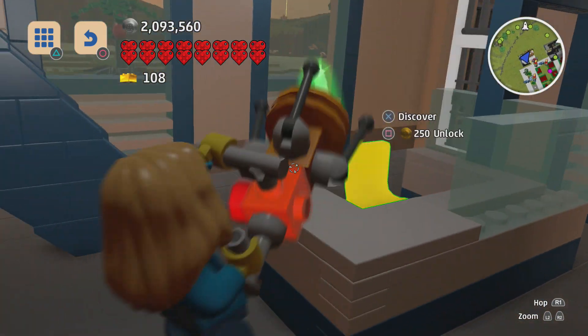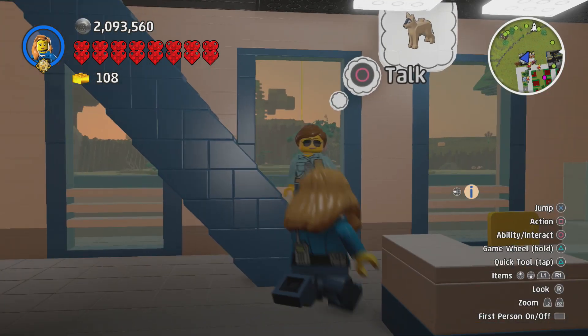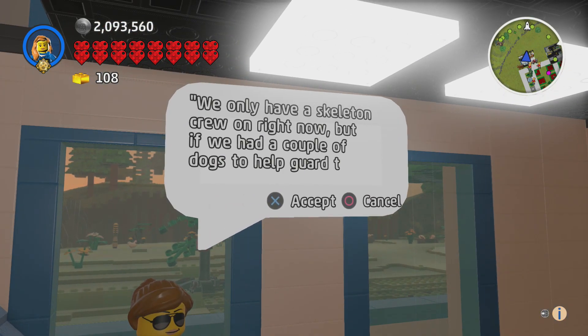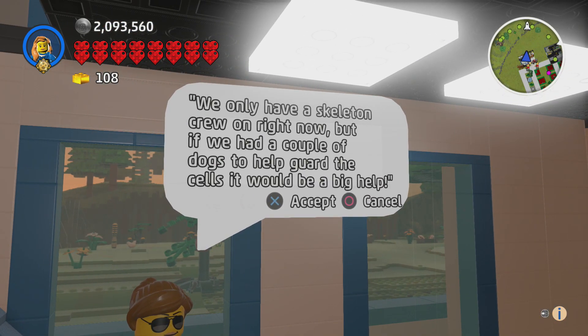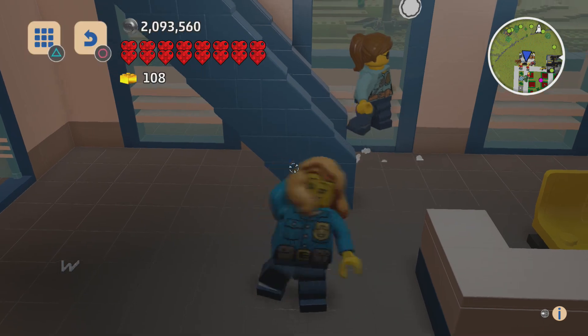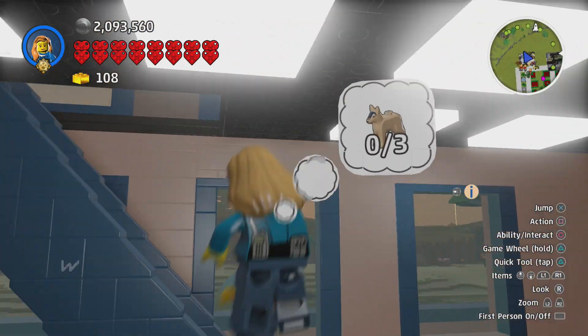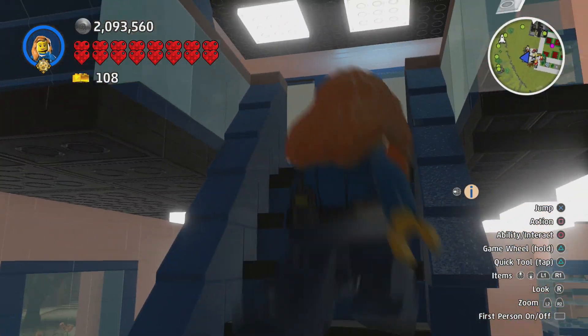What is this right here? This is a little chair. You are not a normal police officer — you are like a canine unit. We only have a skeleton crew on right now, but if we had a couple of dogs to help guard the cells it would be a big help. I should have that kind of dog. Where do you want them? I need to find where the green box is because you don't just want them plopped next to you — you want them in a specific spot.